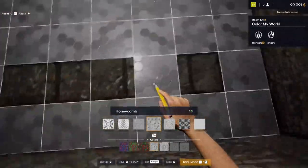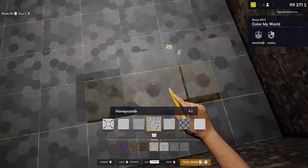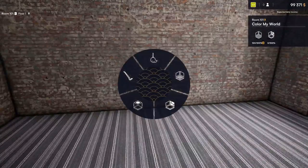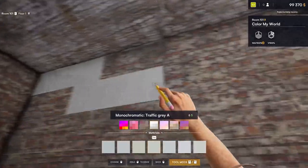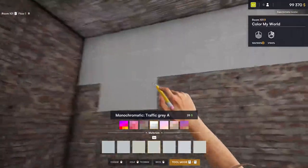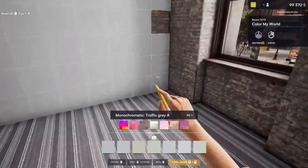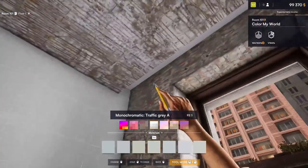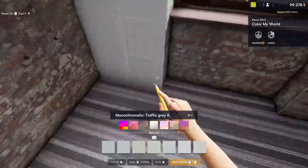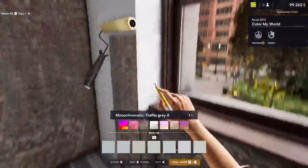Hopefully it won't be that crazy this time since I do know what I'm doing. For the paint, that's always much easier to see where you need to be and where you've already done. We're going to put in a really cool little feature wall here in just a second. I really missed the paint tool we unlocked last time — the ability to do an entire wall all at once was wonderful.